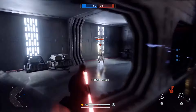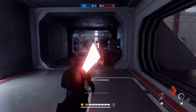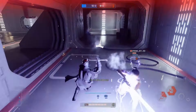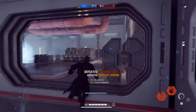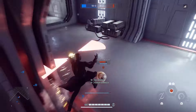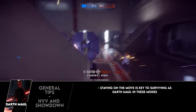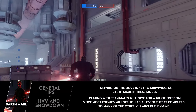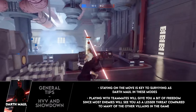Playing with teammates is always a great idea with Maul, since enemies tend to see him as less of a threat than Vader, Dooku, Iden, or Boba, and will generally gravitate toward those characters — leaving you free to take them out while they're distracted. Similar to Galactic Assault, a hit-and-run style generally works best in hero game modes. Stay on the move, make yourself a hard target, play with your teammates, and catch enemies off guard for fast and easy kills.